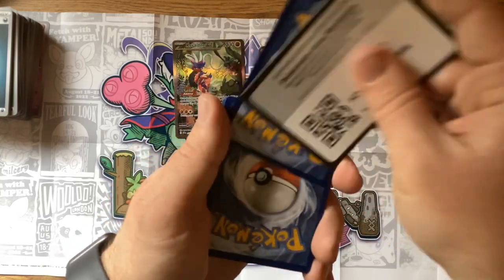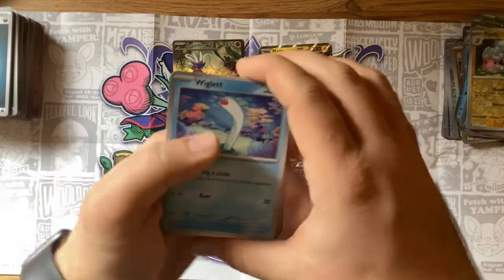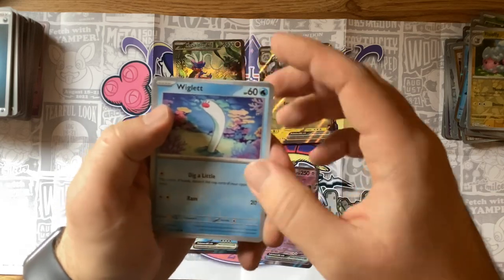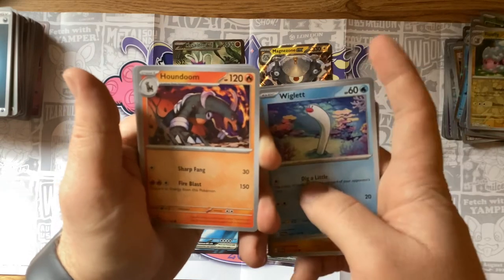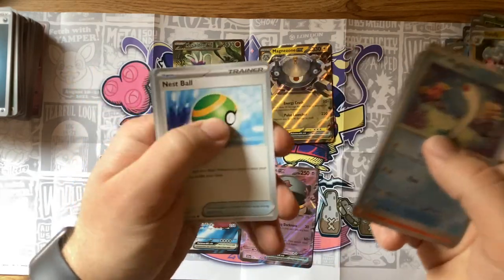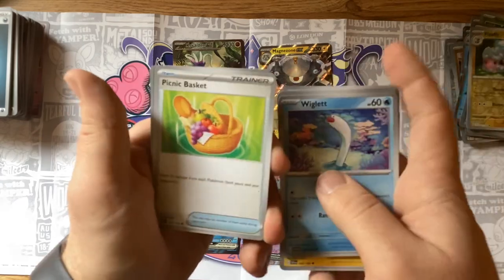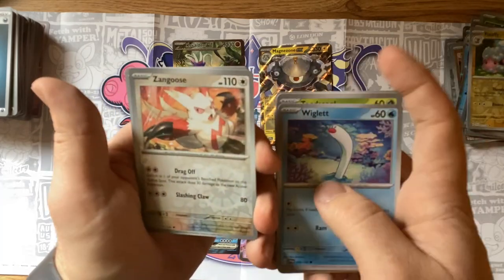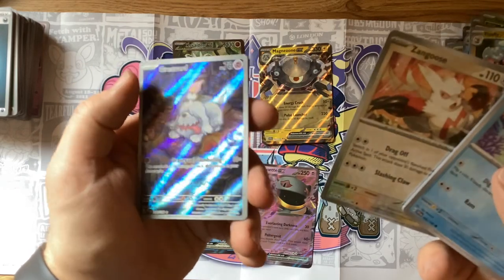Fire energy — a Wiglett, I like that. Toadscool, Sandile, Houndoom, Nest Ball, Pachirisu, Picnic Basket, Zangoose, and a Full Art Greavard — very nice! I like this look. I didn't use it personally on my team but I liked it and I liked the hype around it.